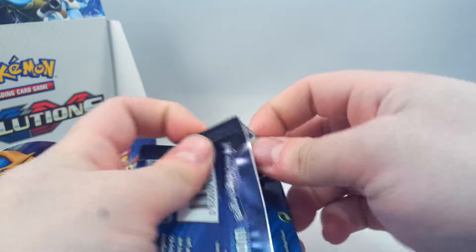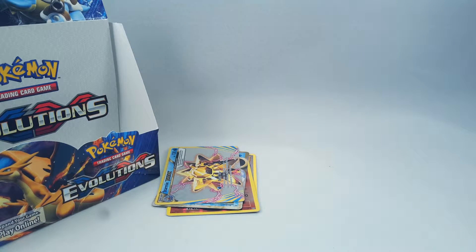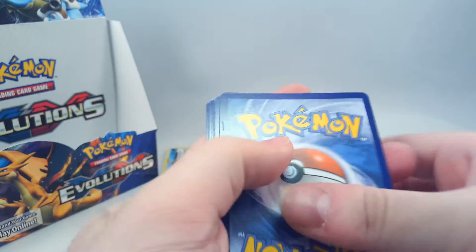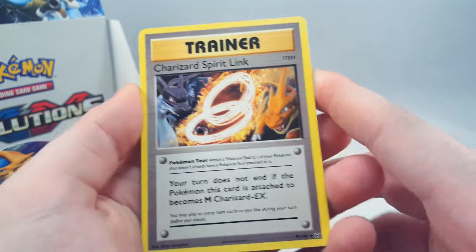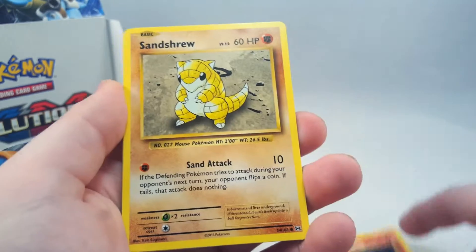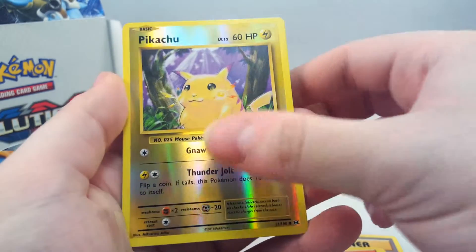Apologies for the possible noise that you can hear - that's one of the dogs, they like to snore. And a normal one to finish this off. We have Charizard Spirit Link, Kakuna, Full Heal, Vulpix, Sandshrew, Onix, Magikarp, Fighting Energy. Reverse is a Pikachu and regular rare Electrode.